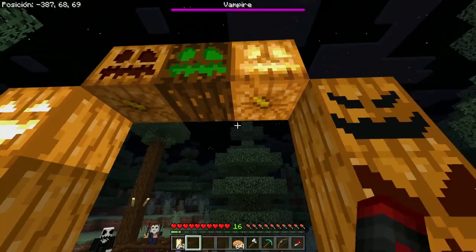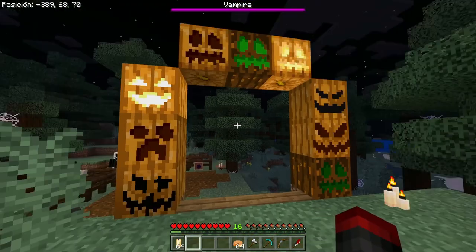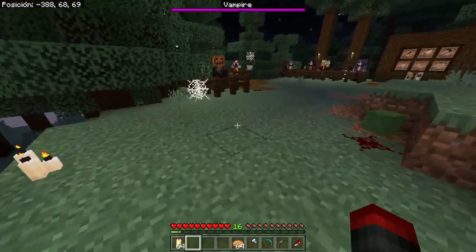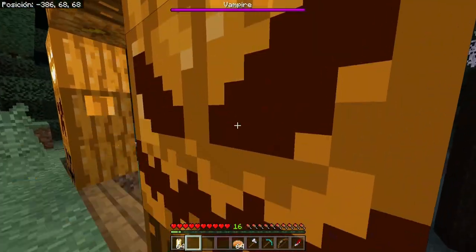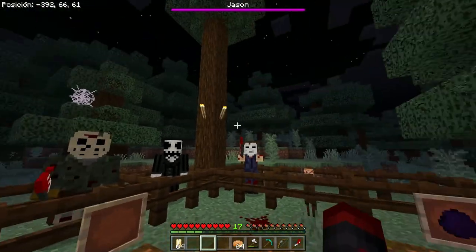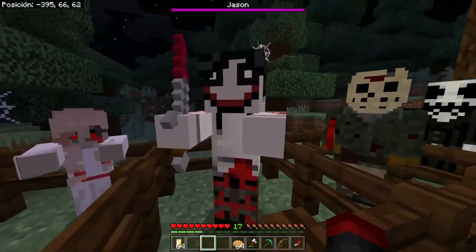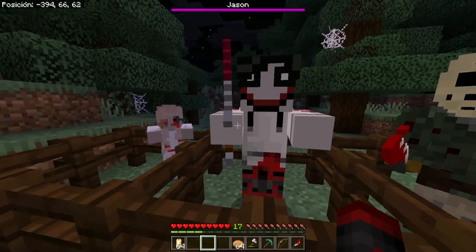Next are the pumpkins — these two are from vanilla, but all the others are pumpkins added by the addon. Unfortunately they can only be placed facing one direction — let's say north — so no matter how you place the block, the face will always look the same way. Hopefully that gets fixed in a future version. Then we have the movie character mobs: first Annabelle — she looks more like a zombie doll to me, but she's supposed to be Annabelle. We also have Jeff the Killer, shown here with the long or thin knife.